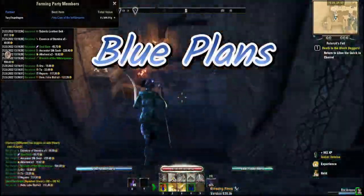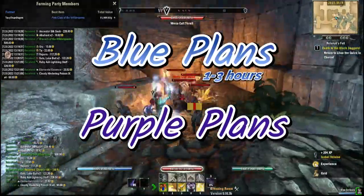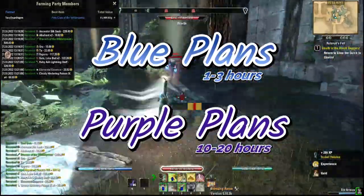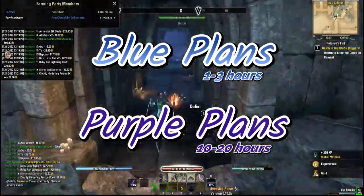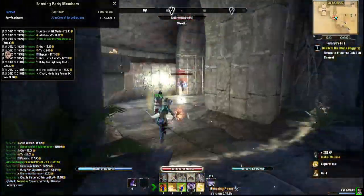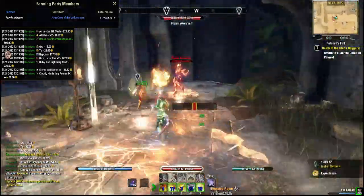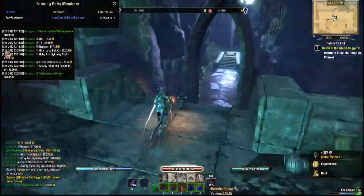Now let's talk about just how rare these plans are. For a blue plan you can expect one to three hours of farming mobs, and for purple plans you can expect anywhere from 10 to 20 hours of farming. These are averages gathered from multiple people online. In my own farming session, I did one hour and didn't find any plans.